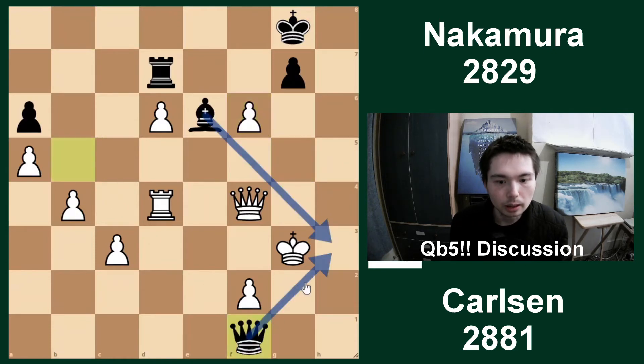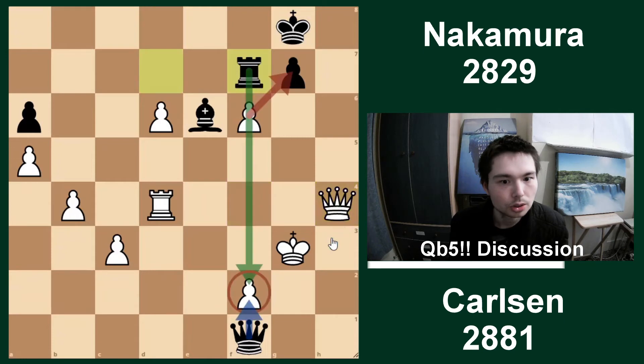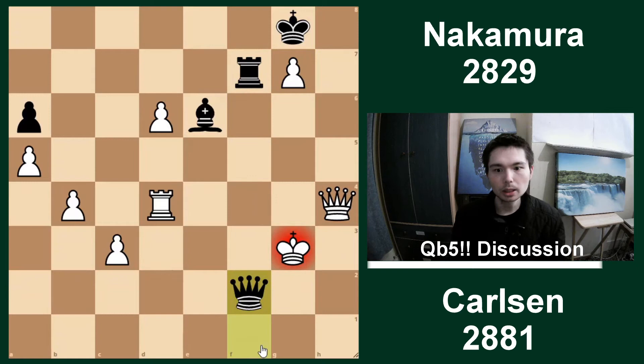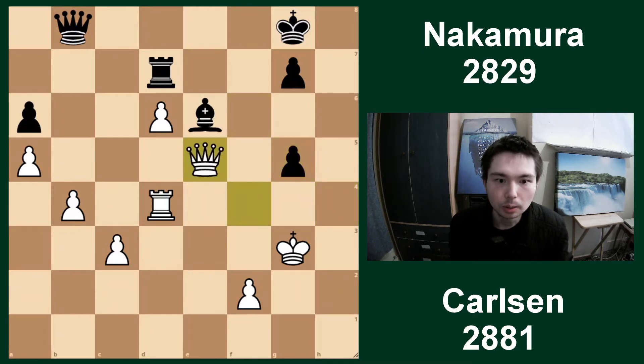If you take, now queen f1 - and all of a sudden it's checkmate. One way to stop it is to run the king, but the king and queen are on the same line, so rook f7 is now possible. If you play queen h4 because that guards the square, still rook f7, because you cannot take - queen f2 and that's mate. Bishop actually controls those squares. But black missed his shot. Fxg5 was actually played, and you don't take back - you go queen e5, because you need to keep your d6 pawn.